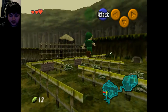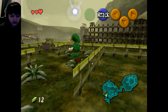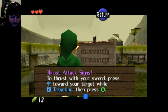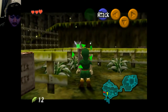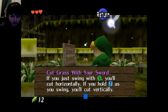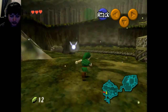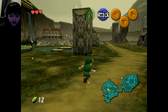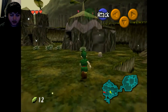Let's go to the training center, let's get some stuff done. What do these signs say? 'Thrust attacks: press the analog stick.' 'Z targeting.' 'Cut grass with your sword.' I don't have a sword. 'Swing with B.' Am I supposed to have a sword? I guess I'm supposed to have a sword before I come here. I don't know where to get one. Well there's a heart, a couple hearts on top — but I don't need hearts.